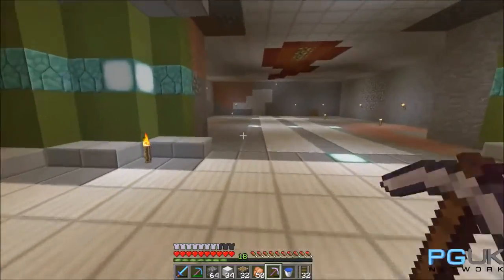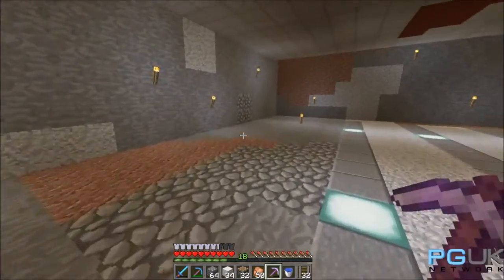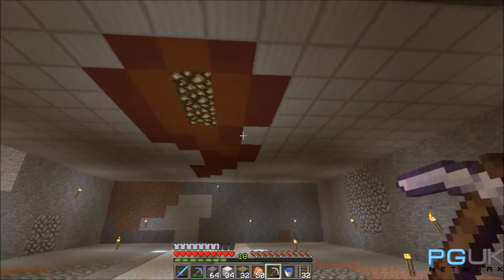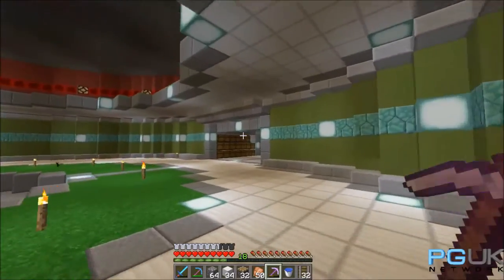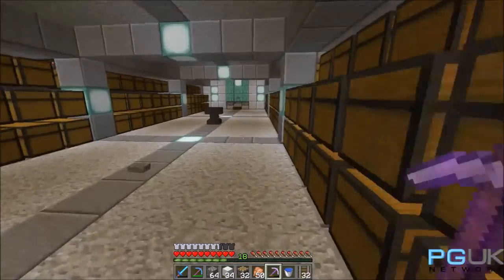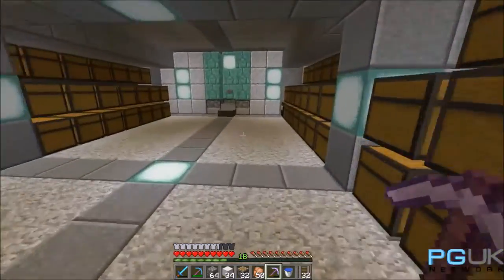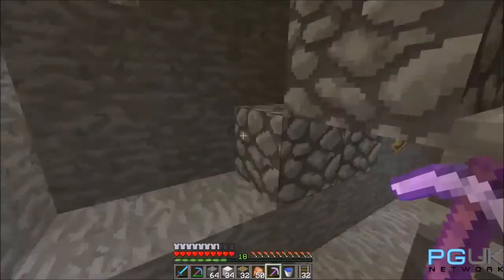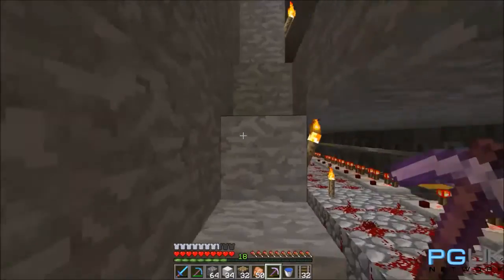Over here I've cleared out an area. This is all going to be storage, because up above us you can see the little pixel art I've done there. You can see it better from the top, so let's head up to the top. But this is what we're going to be focusing on today — we're going to be finally sorting ourselves out a smelter and some farms, some food farms.